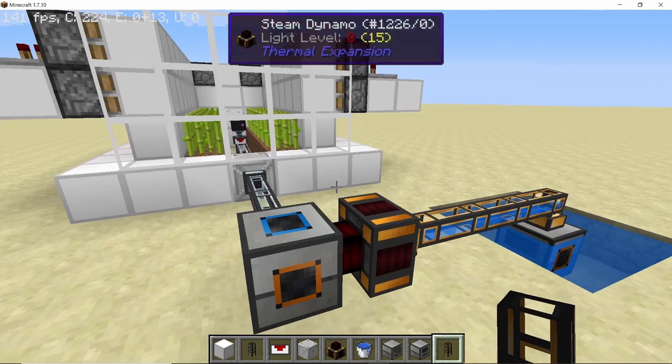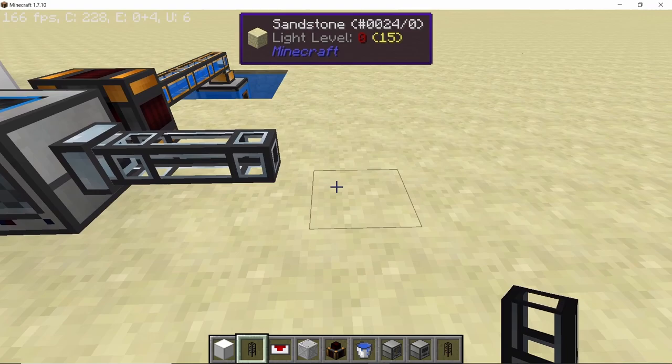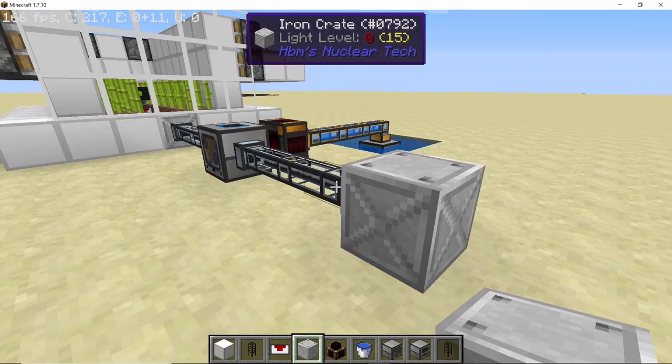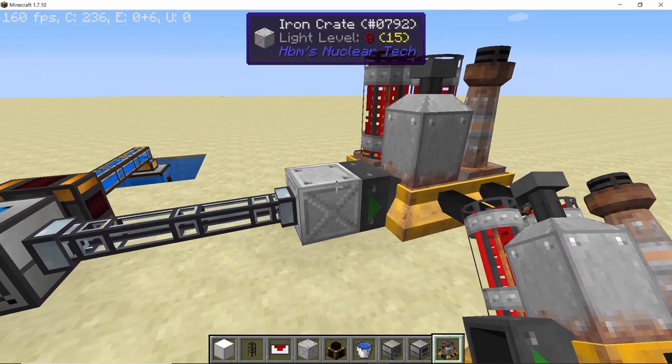Now take your item ducts and extend them from the cyclic assembler — one, two, and three — and let these ducts go into an iron crate. Come three blocks behind the crate and one block to the right, and place down a chemical plant so the crate will be directly connected to the input of the chemical plant.